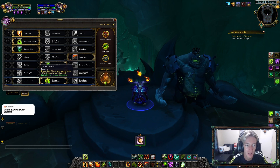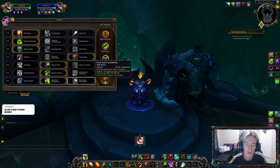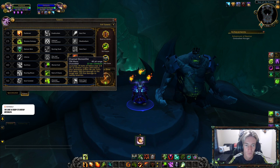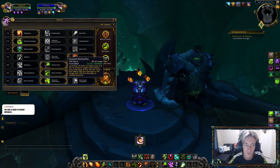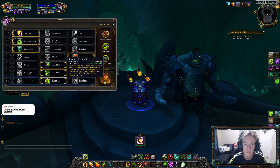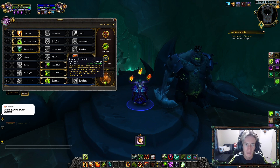Soul Conduit is dead. And last but not least, for Row 7, you have pretty much either Instability or Channel Demon Fire. I strongly suggest going with Channel Demon Fire — it's a very cool ability and it is very good in both single-target and multi-target, and in both PvE and PvP situations.